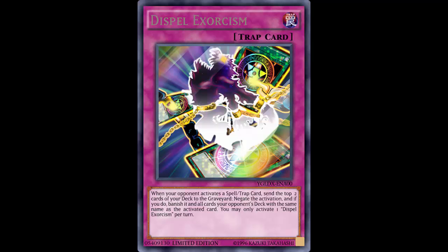This is incredibly overpowered. Negating spells or traps is great, banishing the card is great, and banishing all copies is great. And let's not forget the pendulum mechanic - activating a pendulum scale is a spell, so you activate your pendulum scale and I send two cards, banish that pendulum scale and all other copies. Banish all other copies of your Sorcerer, your Guitar Turtle, your Lizard Draw. And if you activate Zoodiac Chakanine in your pendulum scale to pop it with Sky Iris - nope, I negate it, banish all copies of it, and your Terraformings are now useless.